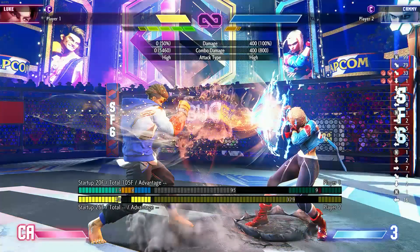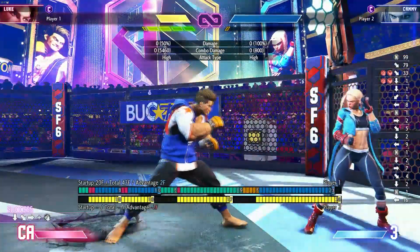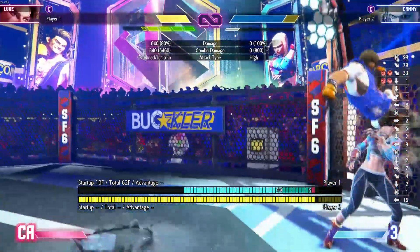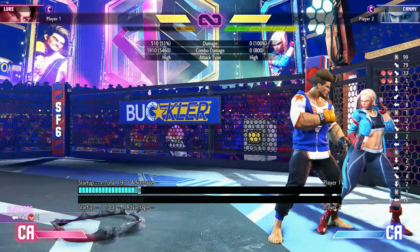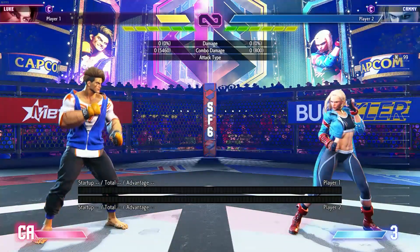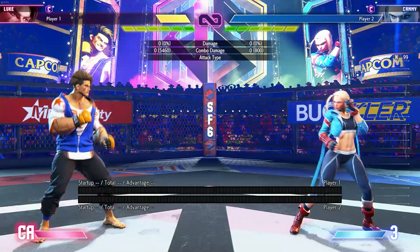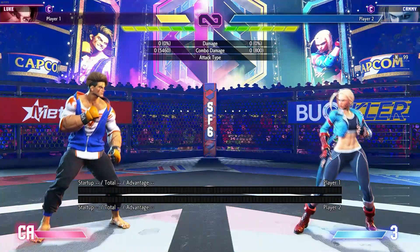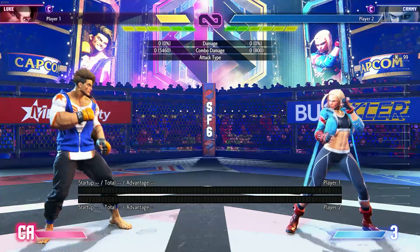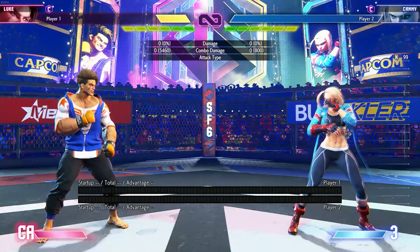It's actually pretty easy to deplete that remaining bar, because the meter economy is completely on Luke's side. I make her block a fireball, then run some sequences to chip her drive — now she's in burnout and I get the stun. From my personal experience, I try not to use drive impact once I'm in round three. In rounds one and two maybe, but if the opponent has a critical art or level three, I'll play honest footsies — the risk-reward is so skewed against you.